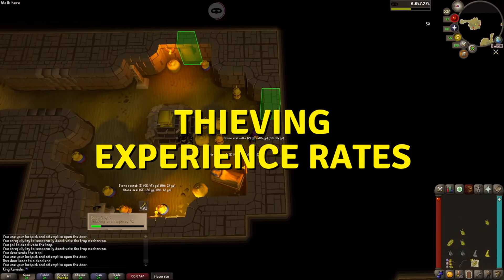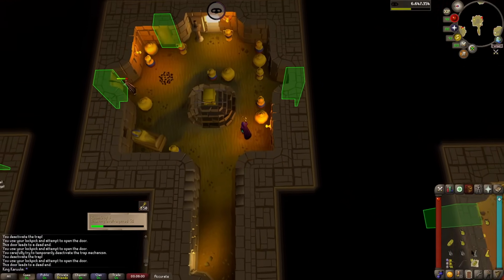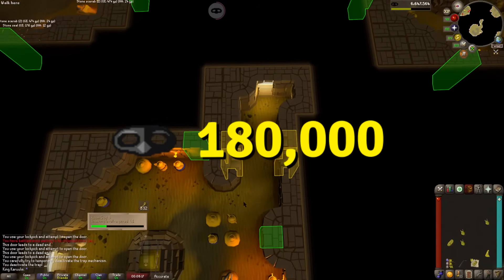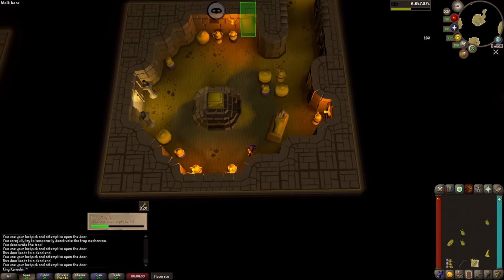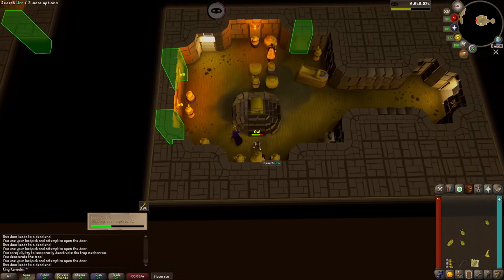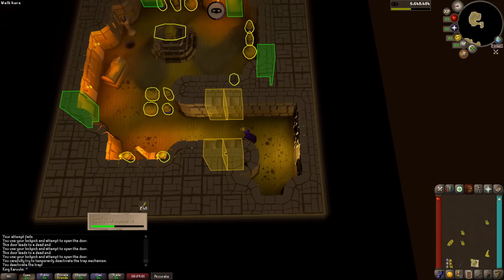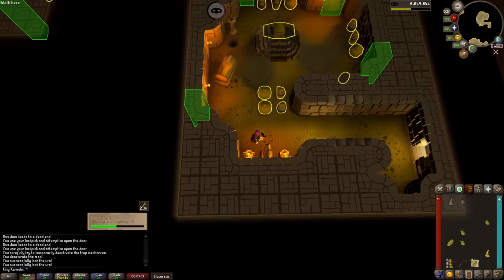Thieving experience rates for Pyramid Plunder vary between decent and amazing. At level 71, you can expect approximately 120,000 thieving experience per hour if efficient. At level 81, this increases to about 180,000, and at level 91 you can reach rates as high as 270,000 experience per hour — the fastest thieving experience available, taking you from level 91 to 99 in just over 26 hours. Keep in mind you may miss out on gold, as profit is mediocre without scepters, and methods like pickpocketing vyres or elves can net hundreds of millions of GP.